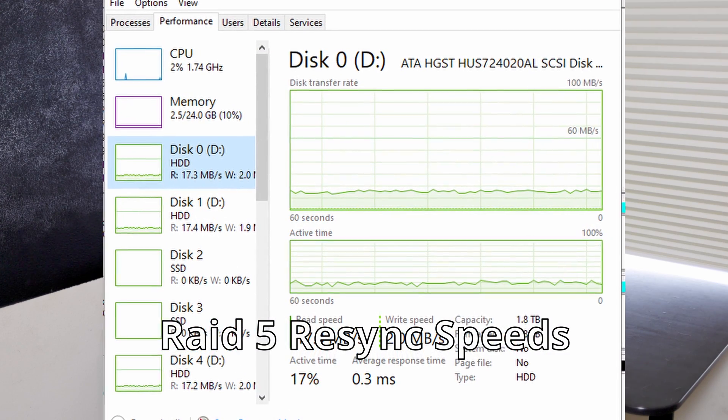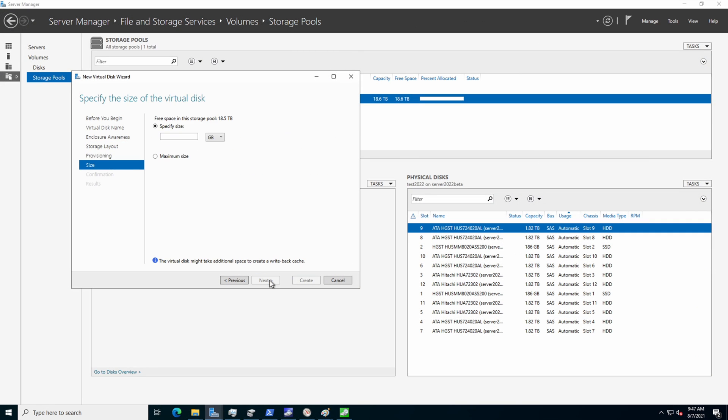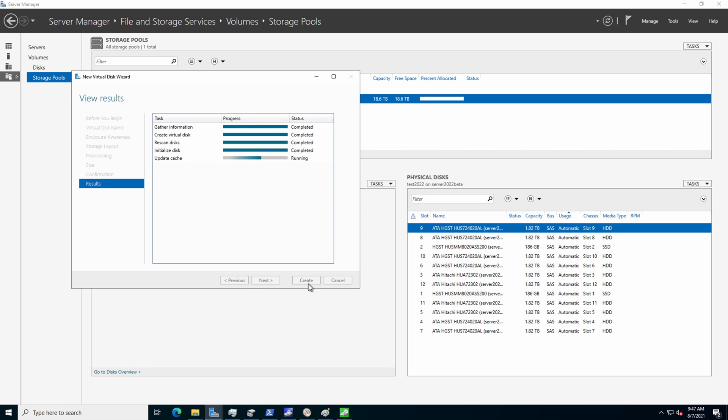I also ran this after a full re-sync, which took roughly one and a half days. I then started going into Storage Spaces and setting it up using the GUI in Windows Server without touching any defaults. The GUI still seems pretty lacking, with things like number of columns, number of data copies, and other important details hidden from it.